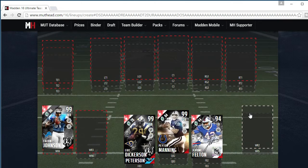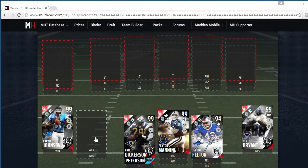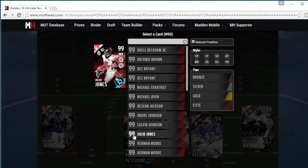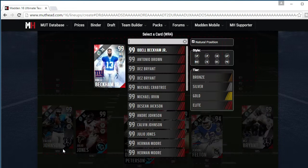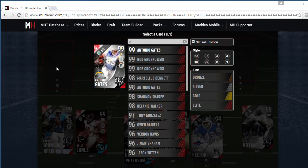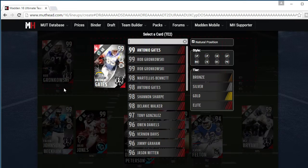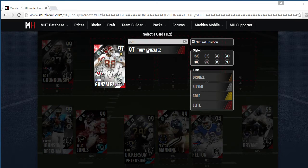My receiver is Calvin Johnson — boss card. Dez Bryant will be his boss edition. Third card will be Julio Jones. Fourth will be Odell Beckham — actually the first card here. Tight ends will be Rob Gronk. Backup tight end will be Gonzalez.